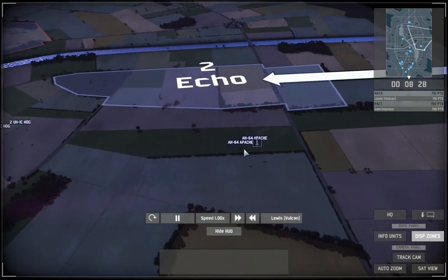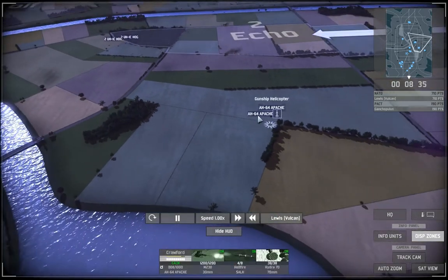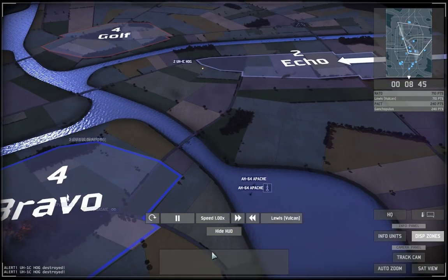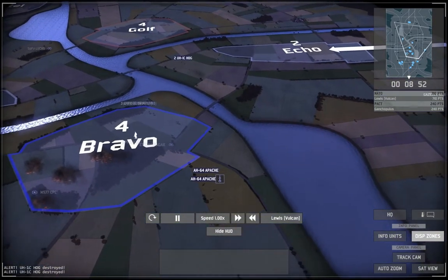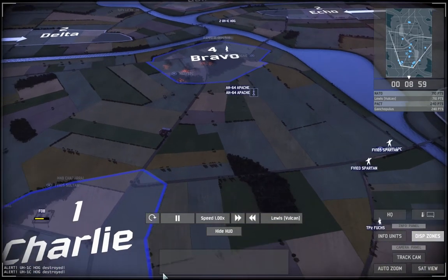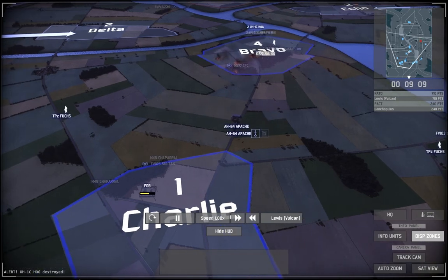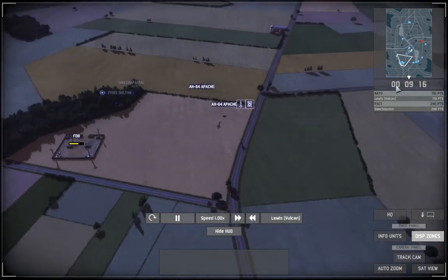The good thing about Apaches is they can take one shot without dying — they need two hits to go down. This means when they rush a Tunguska or any other missile AA that isn't super accurate, they'll usually destroy it before getting shot down themselves. The only time that works though is if you have more than one — because if you put one versus one AA, a hit will nine times out of ten knock out something on the helicopter, making it stunned or less able to reload quickly, leaving it vulnerable.